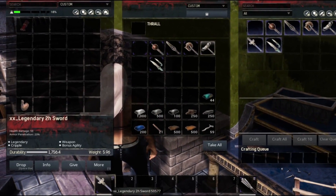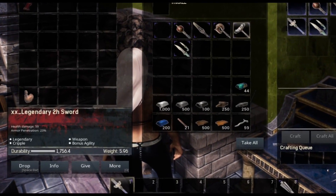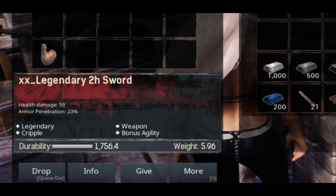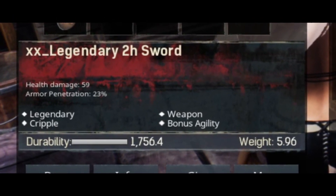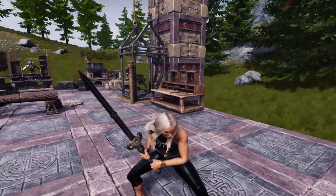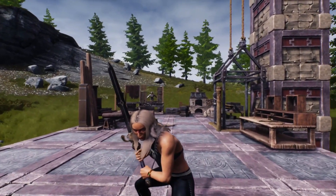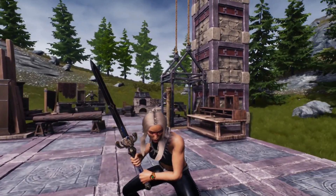Our next scroll taught us the legendary two-handed sword — a legendary weapon that has cripple and bonus agility, does a health damage of 59 with armor penetration of 23%. It's got a nice little look to it — a different change up for a sword.